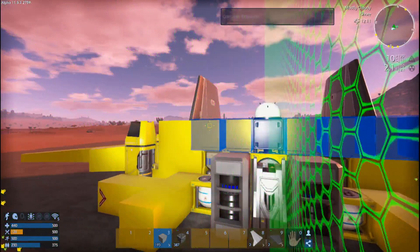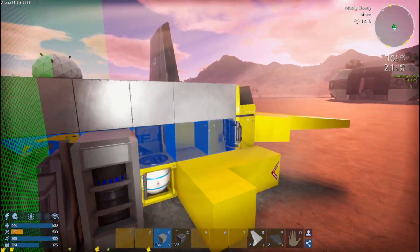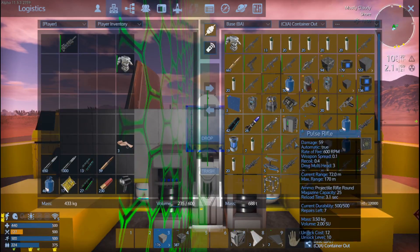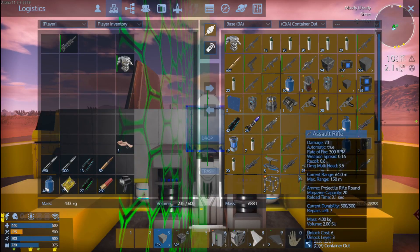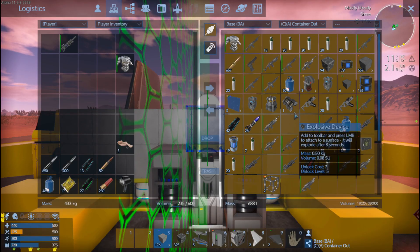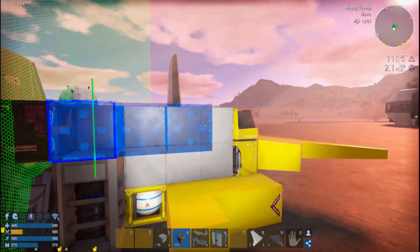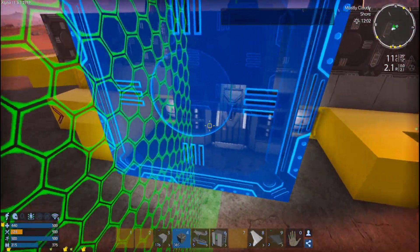Now we want to run a big line across here because we want to put in the ammo box. Don't forget the fridge — we can't forget about the fridge. We have landing gear too. We may power it up in a second and see how we're doing on the bottom. Ammo box — I don't know how much ammo I'm going to need.